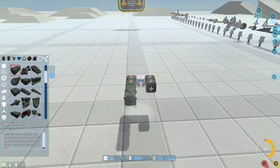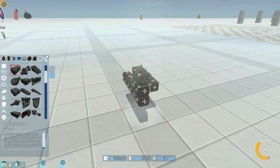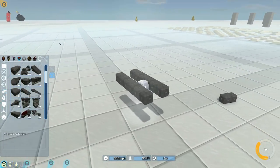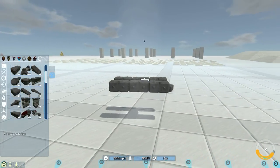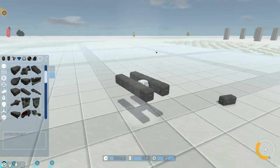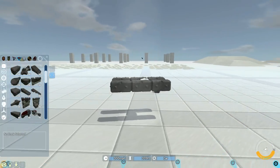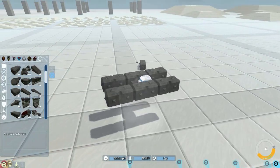One more thing we need to consider is gyroscopes. Are we going to use them, and if so, how many? I do think we need at least one very weak gyroscope so the helicopter will naturally want to be upright, with the rotor facing directly upwards. But we need it to be weak enough that when we cause our pitch to change in order to move, it can still do that. Because if it can't, then we've kind of missed the whole point.